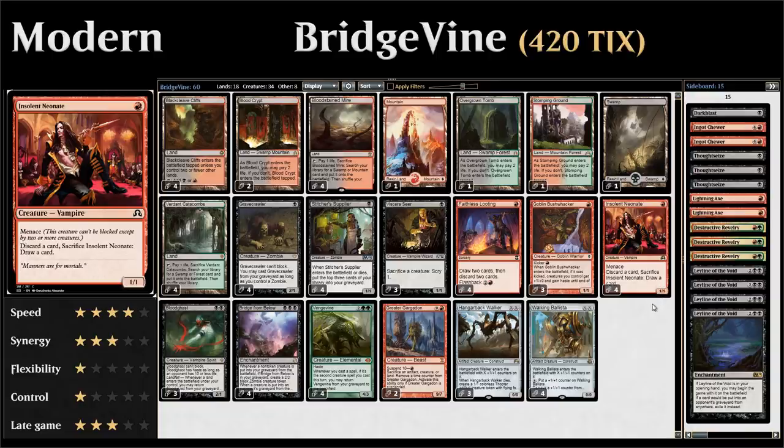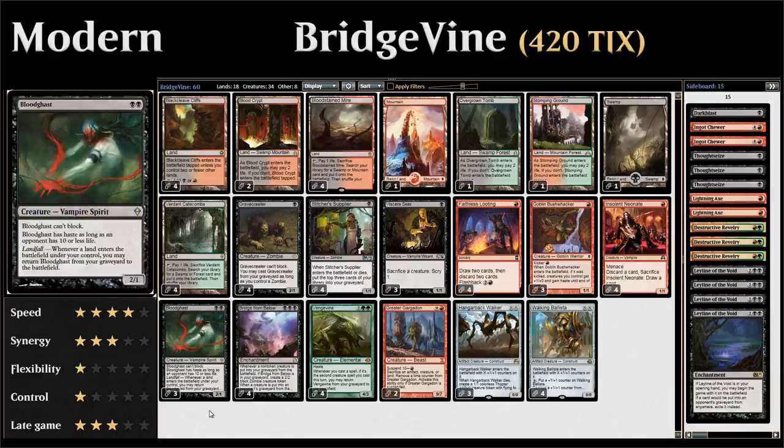We have 4 copies of Insolent Neonate — a 1-mana 1/1 Vampire with Menace that lets us discard a card and sacrifice the Neonate to draw a card, another way to get cards from hand into graveyard and enable Vengevine. Importantly, if we discard a Bridge from Below with the Neonate's ability and then sacrifice the Neonate, we get a 2/2 zombie because the Bridge will be in the graveyard by the time the Neonate is sacrificed. We also have 3 copies of Bloodghast — double black for a 2/1 that has haste when an opponent has 10 or less life, and returns from the graveyard to the battlefield with Landfall, making it a grindy creature to keep sacrificing for more zombie tokens.